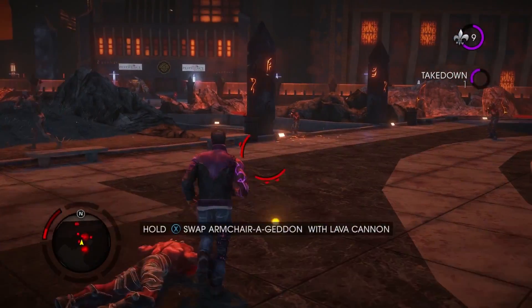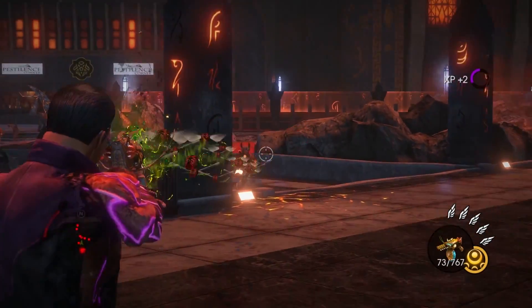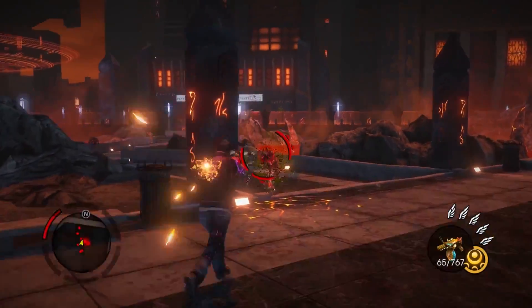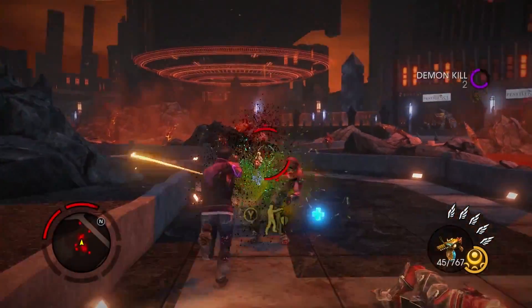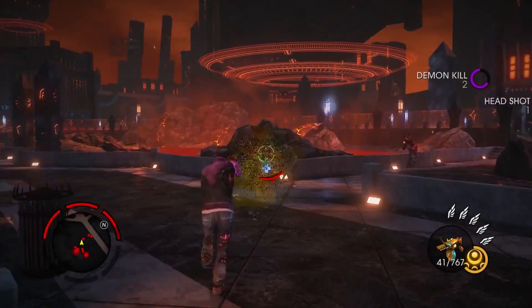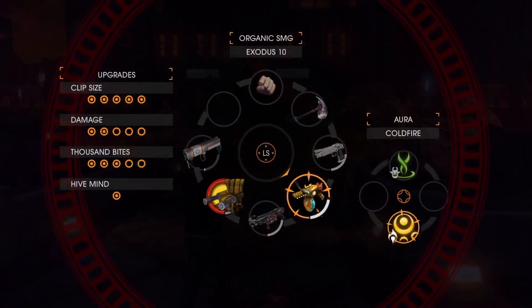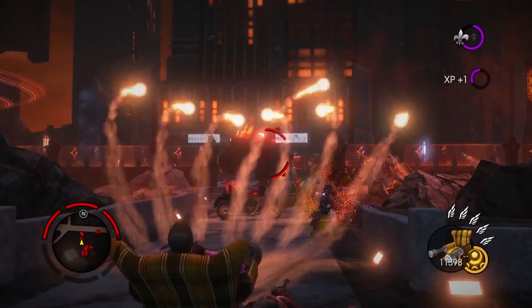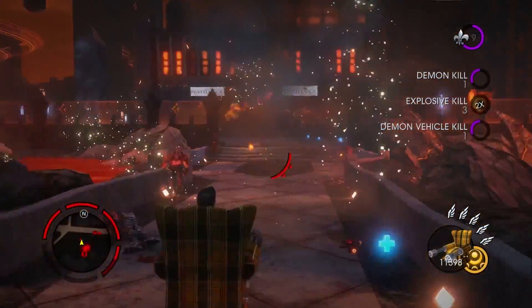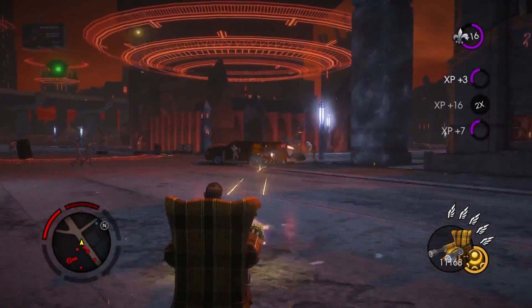One of the things we've always had a lot of fun with in Saints Row games is introducing new weapons. This one here is the Exodus 10 — this is a Locust Plague in a gun. And now we're going to show you one of the fan favorites from PAX. This is the Armchair Ageddon, based off of one of the Seven Deadly Sins, and thus it's the Sloth Gun.